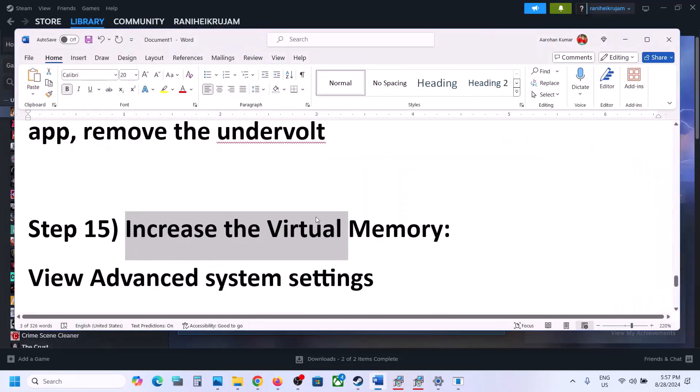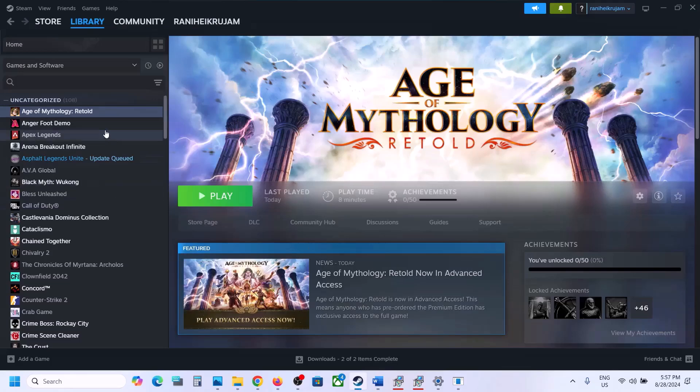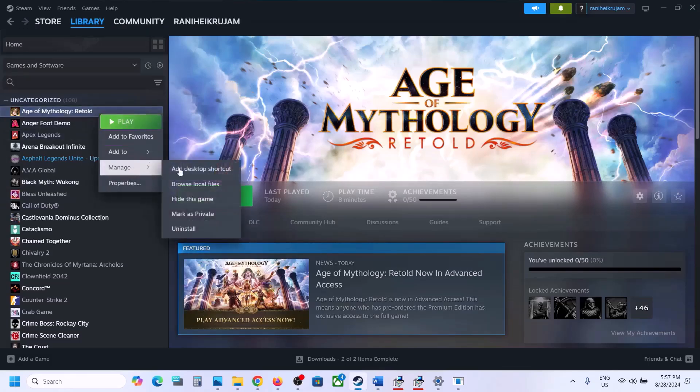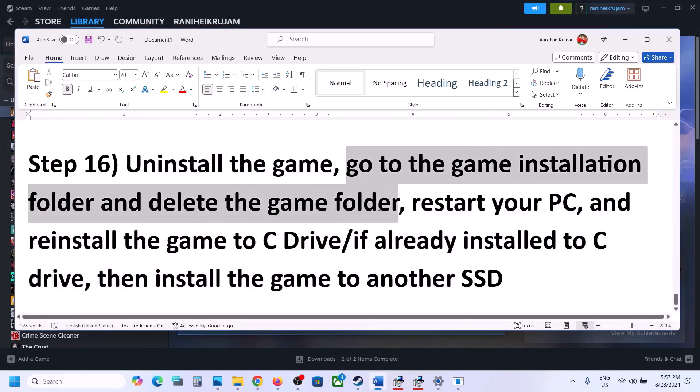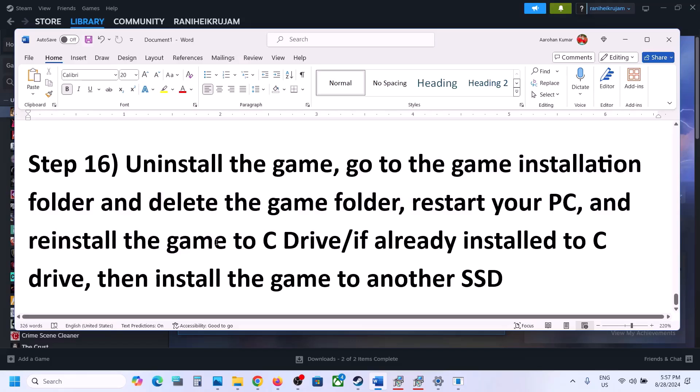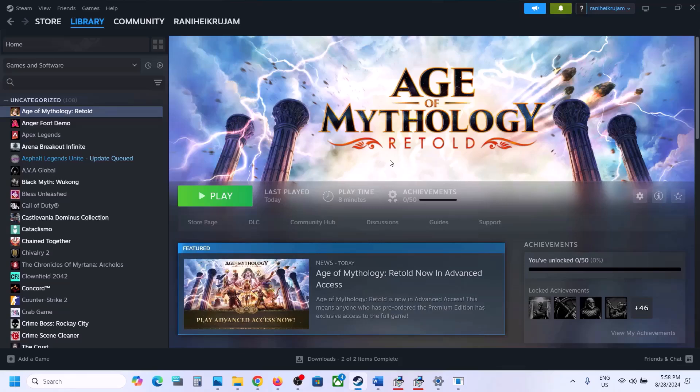The last step is to uninstall and reinstall the game. If nothing else is working, right-click on the game, select Manage, and click Uninstall. After uninstalling, go to the game installation folder and delete the game folder. Restart your computer and then reinstall the game to the C drive — if it was on D or E drive, try C drive, or try another SSD. One of the steps shown in this video should help you get the game running. Thank you so much for your time — please like this video and subscribe to my channel.